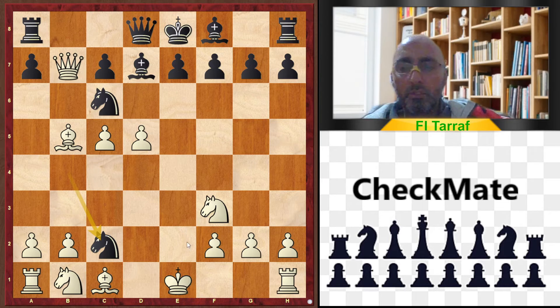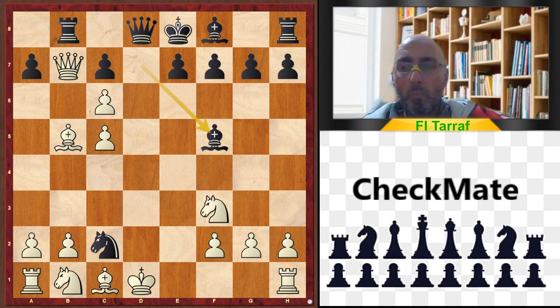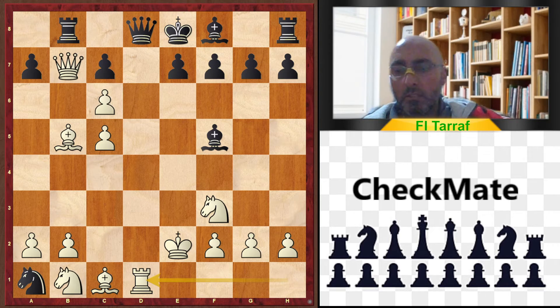Knight to c6 is of course an excellent move. Bishop to f5, King to e2 because of check with the queen, Knight to a1, Rook to d1 — and clear advantage for white.